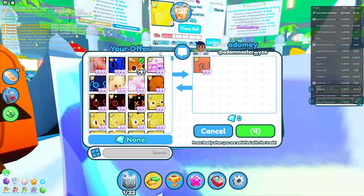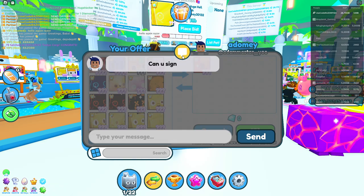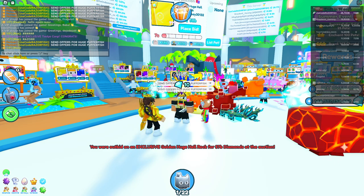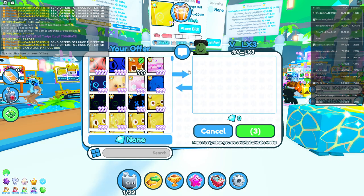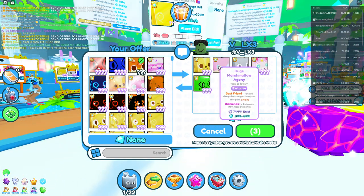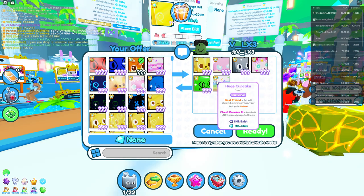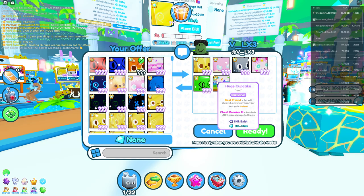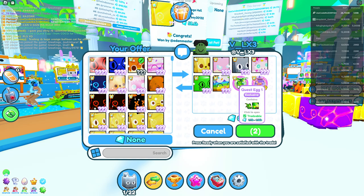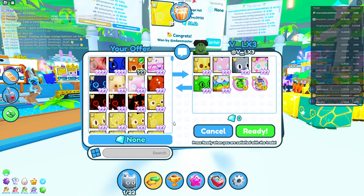We got a rainbow huge orange balloon cap - that's not bad, but he wants me to sign it. Let's see some offers. We got this guy over here - golden huge scary corgi, huge marshmallow agony, huge chef cat, huge anime unicorn, green balloon cat, and a cupcake. Not bad. He's putting quest eggs and a sailor egg too. I'm going to decline that.